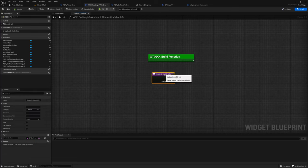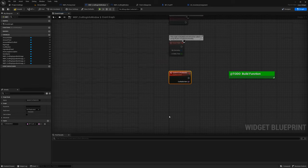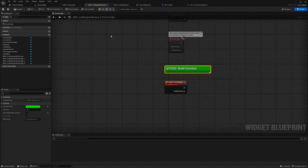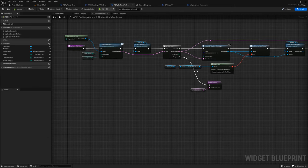For the remaining to-do we need to build this function, but actually we don't want it to be a true function — we want to convert it to an event because we'll need to run an async node. Right-click and select 'convert function to event'. It even moved the comment. Compile it and verify this didn't break any other calls. Checking the primary HUD and the crafting window — both compile without errors, so we're good.